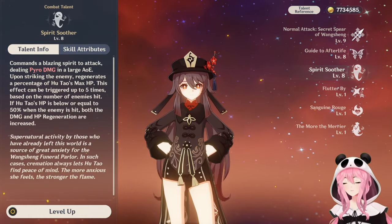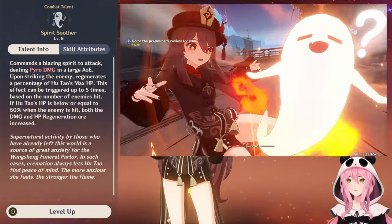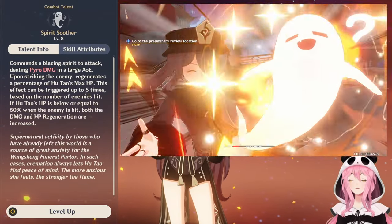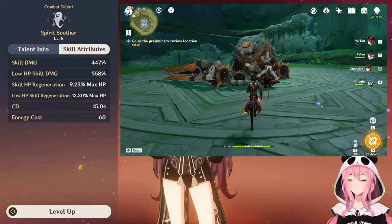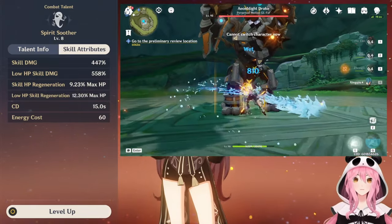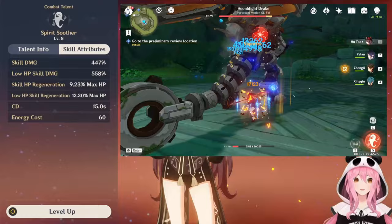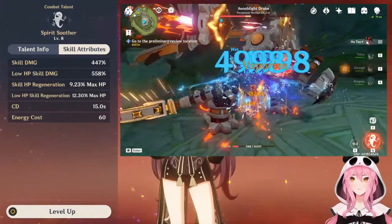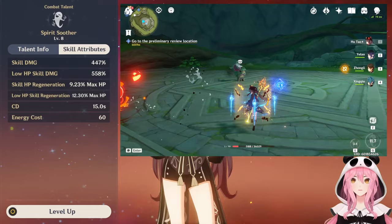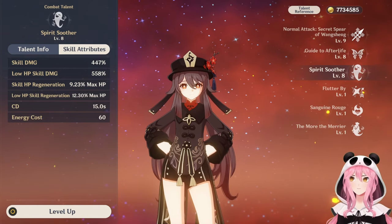Her elemental burst is called Spirit Soother, and it's pretty straightforward. She does AoE Pyro damage around her and heals Hu Tao herself. If you activate this burst when her HP is low, it does even more damage and heals even more — the damage multiplier goes from 447 to 558 at low HP. It only has an energy cost of 60, so we don't need to go too hard on energy recharge. Hu Tao doesn't have to burst off cooldown all the time; once every other rotation is perfectly fine.